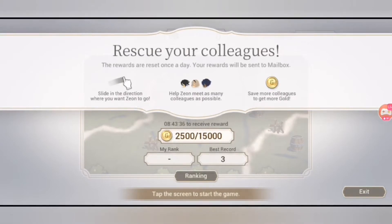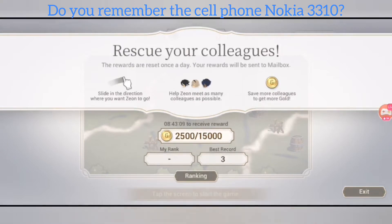Let's go to the first mini game. Here are the instructions, and this should be familiar because it appears when we are downloading a patch during scheduled maintenance. It says the rewards are reset once a day, rewards will be sent to your mailbox. Slide in the direction you want to go to help Zeon meet as many colleagues as possible — save more colleagues to get more gold.